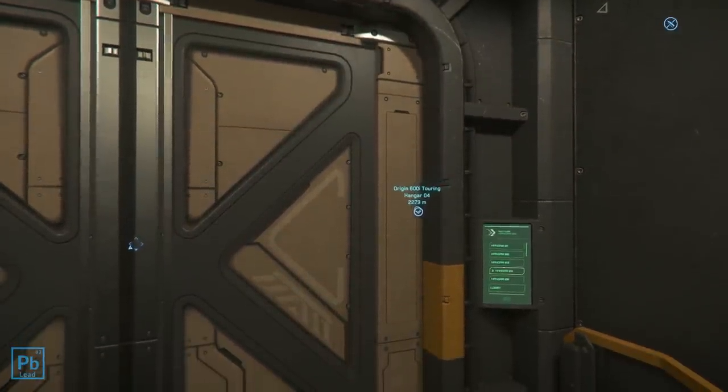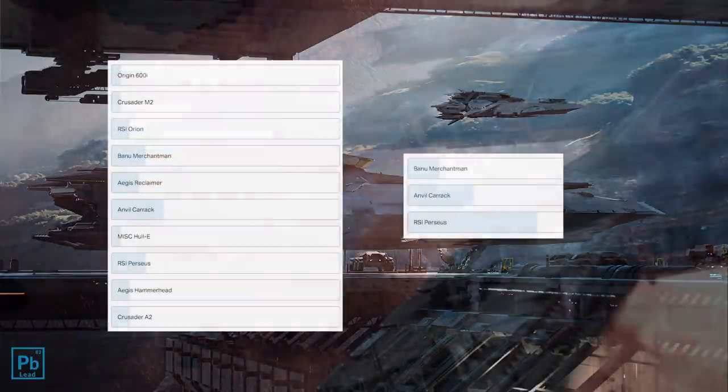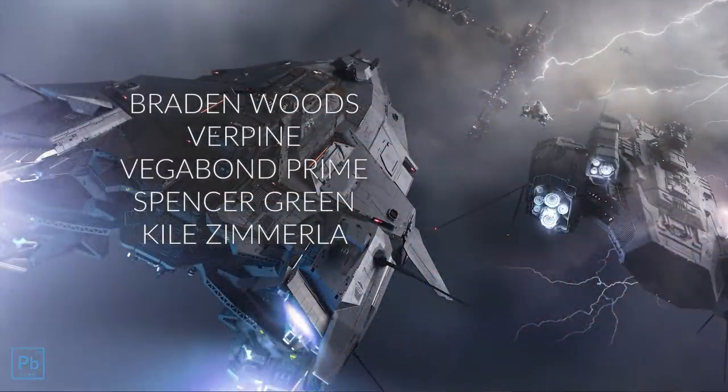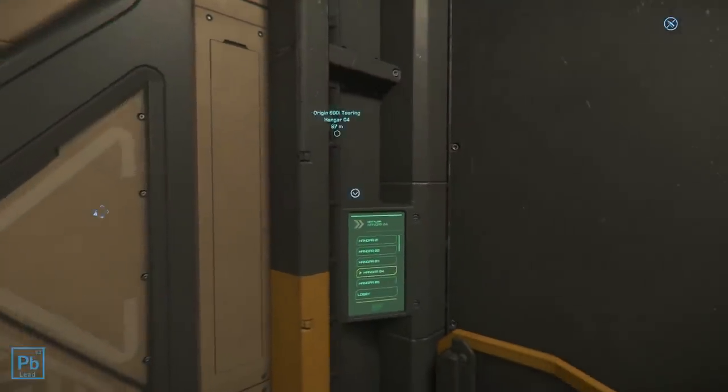So, that dream ship. Well, if it's an RSI Perseus, you're in luck because Lead's Legion has completed voting on the 10k giveaway ship and, you guessed it, the Perseus was the winner. Here are the five names from March who will enter the drawing when the channel hits 10,000 subs. If you want to be in the drawing, make sure to comment on videos and be subscribed.